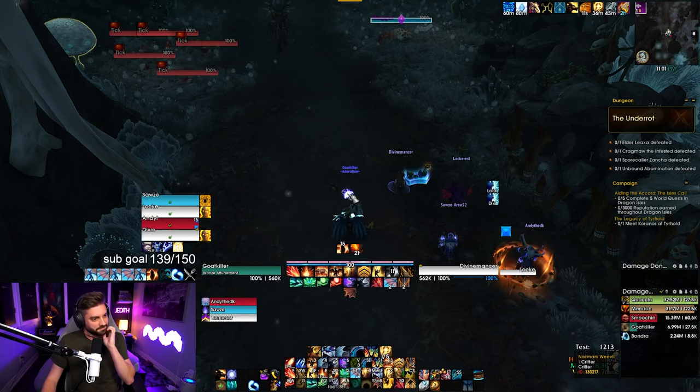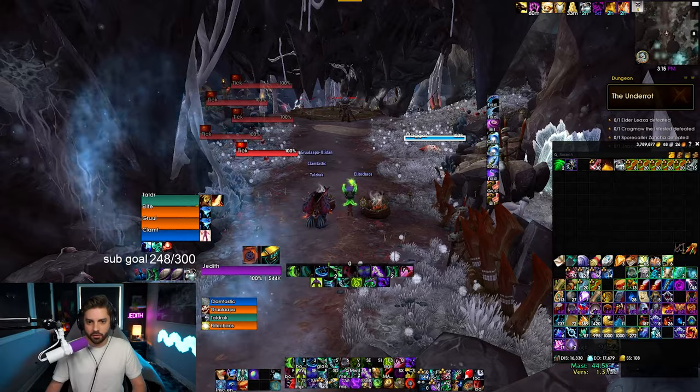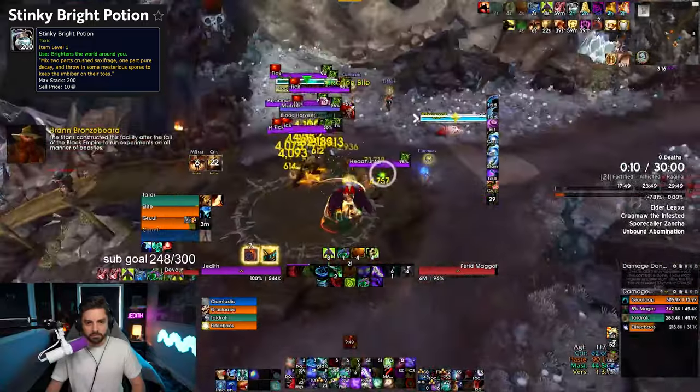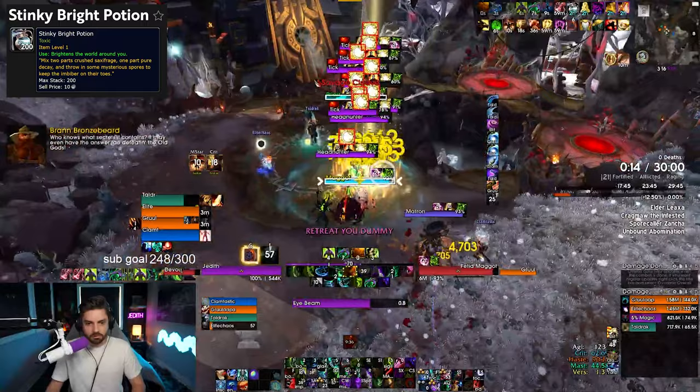With this one item, you'll be able to transform your dungeons from looking like this to this. It's like an entirely different place, right? This effect happens when you use the Stinky Bright Potion, a new recipe that alchemists can buy from Zaralek Caverns for 40 Boulder Bricks.